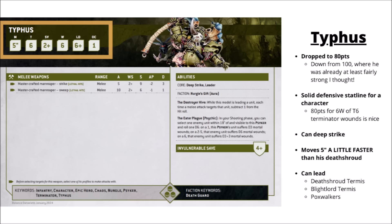He moves 5 inches, so a little bit faster than Poxwalkers or Death Shroud Terminators that he could lead — not the worst thing to have him slightly ranged out the front, and he might be able to decrease a charge distance by an inch occasionally. He can Deep Strike like the other Terminators, so could be an interesting target for Rapid Ingress. And like the rest of the Terminator Lords, he has the option of leading Death Shroud Terminators, Lord Terminators, or Poxwalkers.